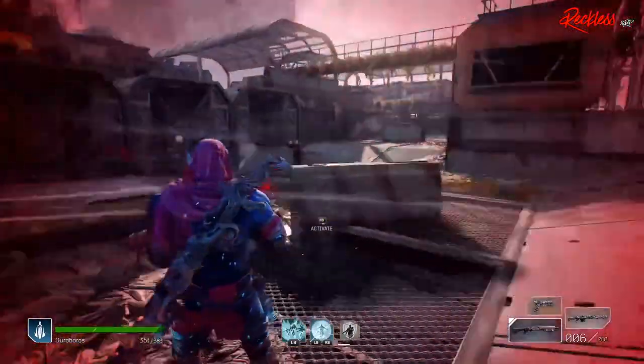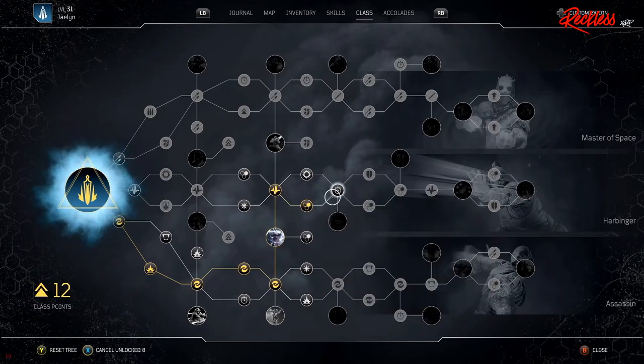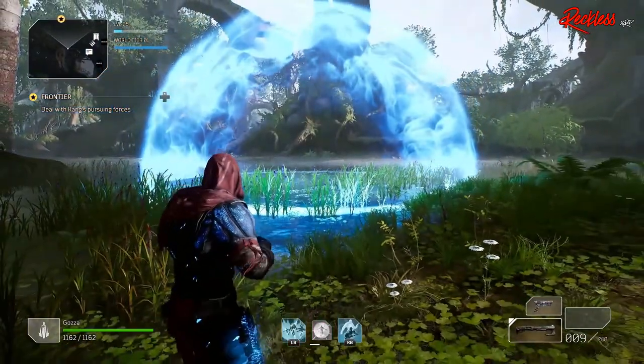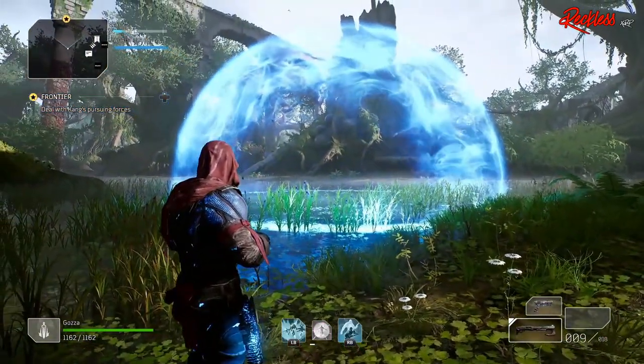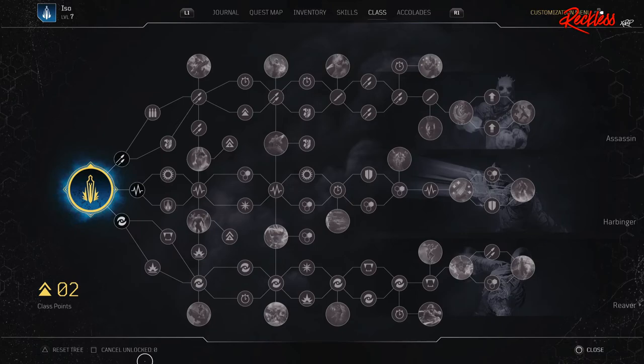Now let's get into the class trees. Originally, back in May 2020, the class trees were named Master of Space, Harbinger, and Assassin. Some passive abilities have been changed as well. Coming to the present date of March 2021, there have been changes to the names and layout of the tree. The Assassin name was moved from the bottom of all three trees to the top, removing Master of Space completely from the game. Harbinger remains the same as well as its entire tree, and the old Assassin tree is now called Reaver.